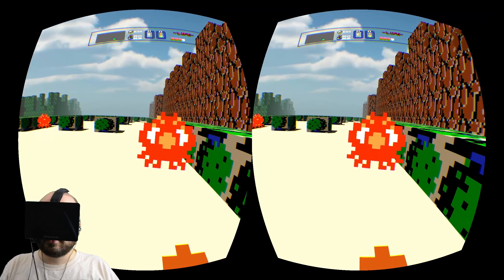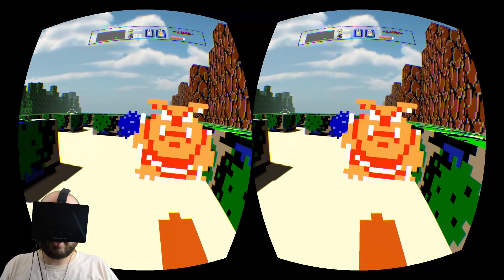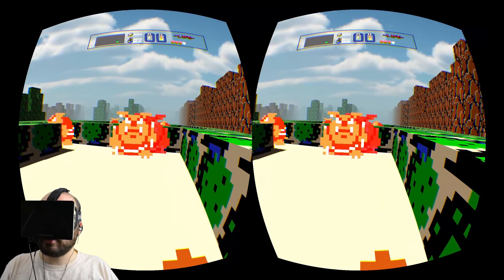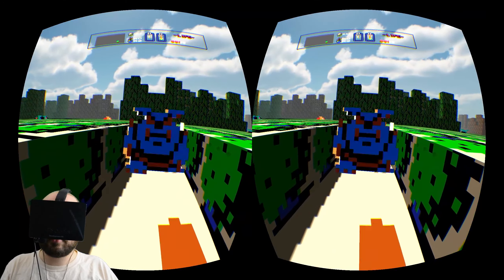Octoroks — Octoroks are the original Zelda enemy that we all love. Interestingly, I don't think all the Zelda games have had Octoroks. I know that Link to the Past had them, but I think they were only in the Dark World.